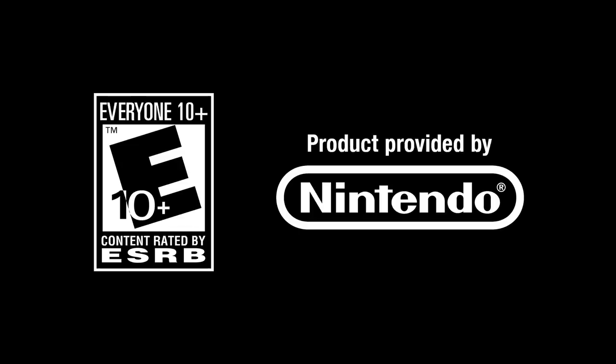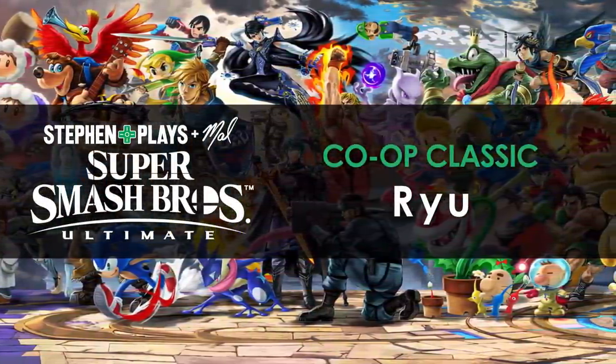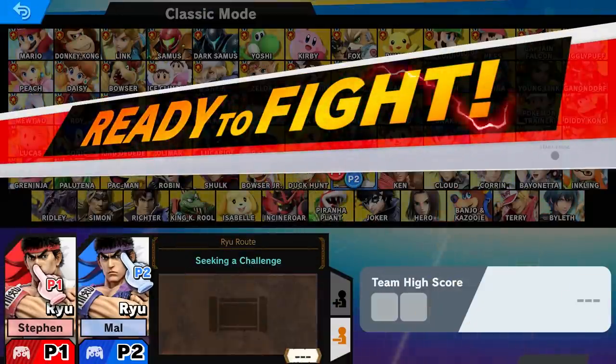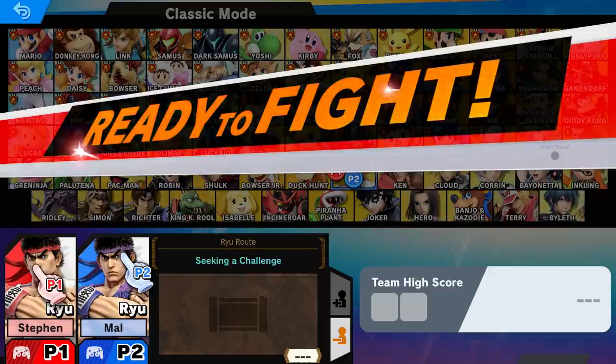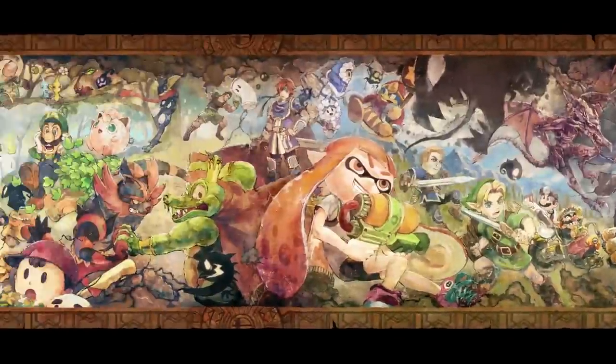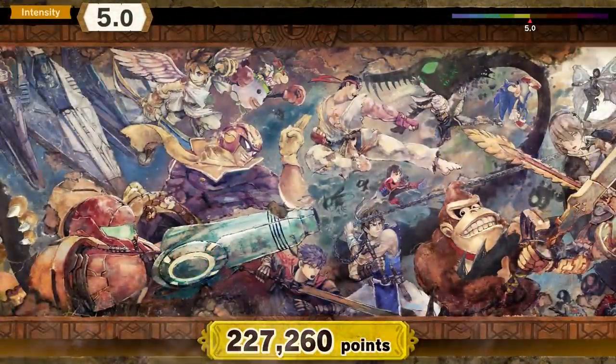Smash Ultimate is a game rated E10 plus by the ESRB, product provided by Nintendo. Hello everyone and welcome back to more Stephen Amount Playz, Smash Ultimate Co-op Classic. Today, Ryu! Hadouken! The Hadouken boy himself, Ryu. Ryu's route is actually called Seeking a Challenge. Maybe that challenge is a Hadouken now. Starting in intensity 5.0. Let's meet that challenge then.